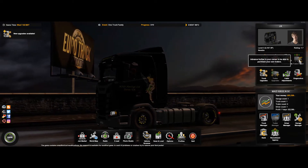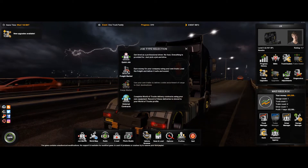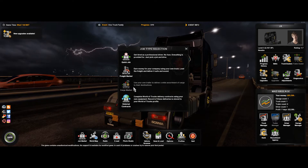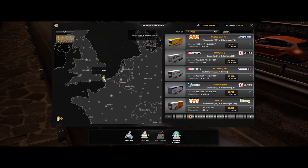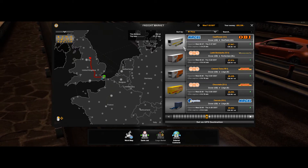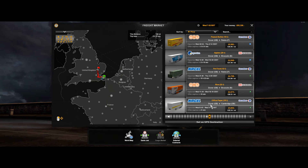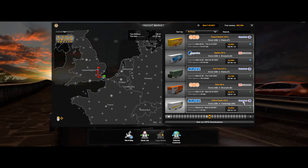You need to advance further in your career to be able to purchase own trailers. So we can't do trailers now. Truck's done — what we need to do now is go to the job market. Now we're running, we get the freight market, we're getting external contracts. When we get trailers, we'll get cargo. We can still go back to quick jobs, but let's have a look at the freight market. We're at Dover. Let's put this in Dover — put it at R. We can go — let's go and find a reasonably short one. We've not done Canterbury. Cambridge — while we're looking at 130 miles, let's do Cambridge. Office paper delivery. From Niguel to Carrefour. Not that there's a Carrefour in the UK, but let's not split hairs.